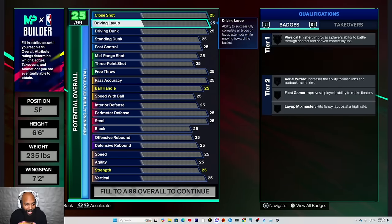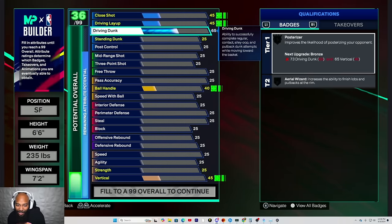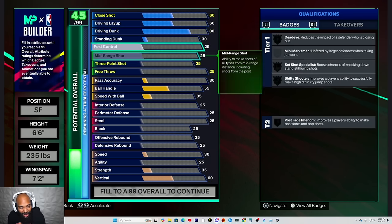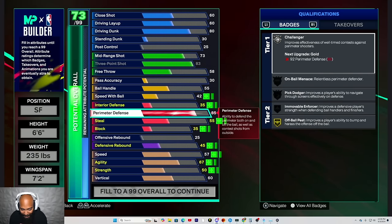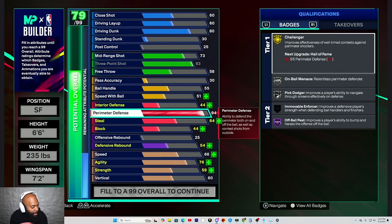Go ahead and give me an 80 drop and dunk. Let's get all the good stuff out the way. Alright, 80. Go ahead and max that three out for me real quick. Bang — 83 three corner. Alright, go ahead and give me a 94 perimeter. Alright, go ahead and give me a 96 steel for a moment.